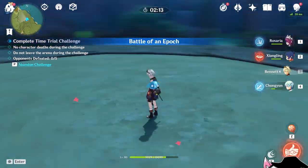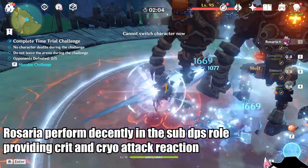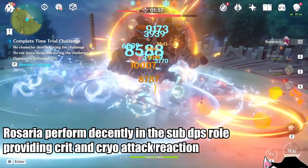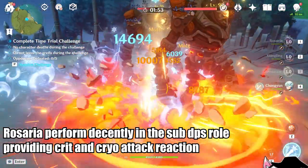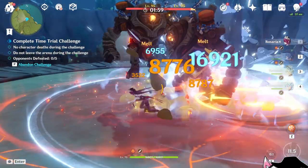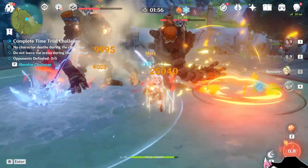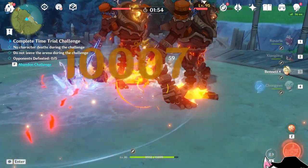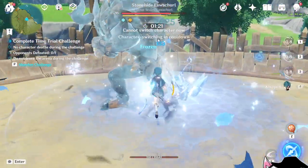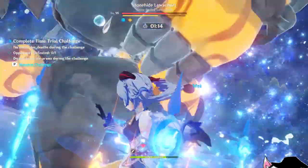While she underperforms in the main DPS role, as a sub DPS she is actually quite excellent. She works really well in a quick swap type of team where she provides all party members with a critical rate buff, as well as dropping her deployable elemental burst, producing even more damage and reactions while she's off-field. Pay attention to how she can melt every single one of her hits, including the two initial burst hits as well as every periodic tick from her elemental burst. Additionally, Rosaria is a perfect replacement for Diona or Kaeya in a permafreeze team, such as the Ganyu–Mona permafreeze team using the Mona extension tech. Rosaria just fits perfectly in.